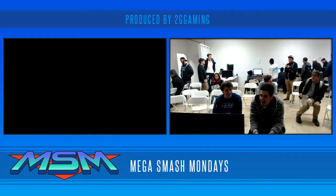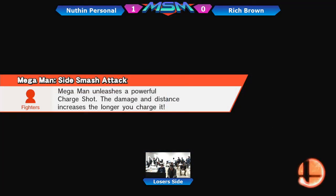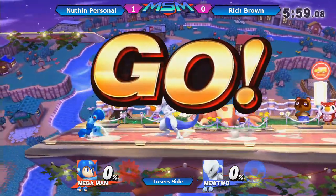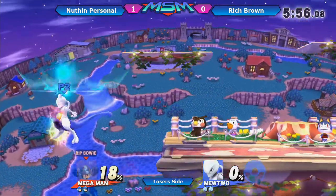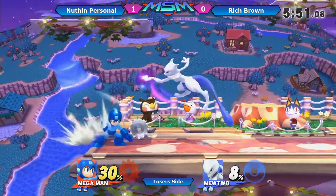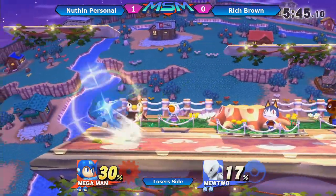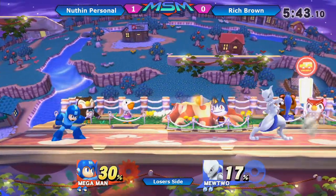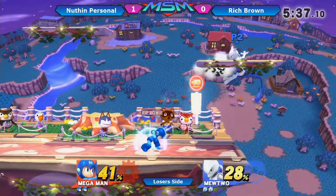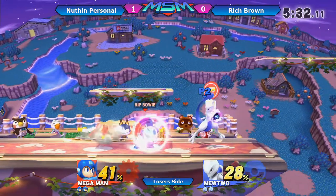Rich Brown getting a little upset at that. Sonic Mega saying, hey, it's the first time I beat you, let me have it. Rich Brown just pulled out the Mewtwo — we have Mewtwo now. This is possibly Rich Brown's tournament life here too, and he is putting it in the hands of his Mewtwo. His Mewtwo is actually really good — it's done some disgusting things so far. He has an amazing Mewtwo. This might even be a better matchup just because Mewtwo has a Reflect option, and Reflect just kind of ruins Mega Man's zoning game a lot.